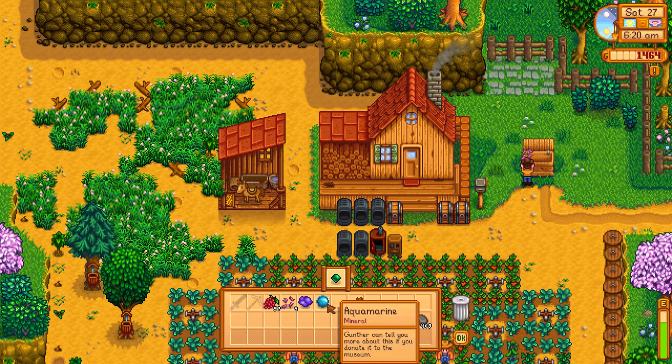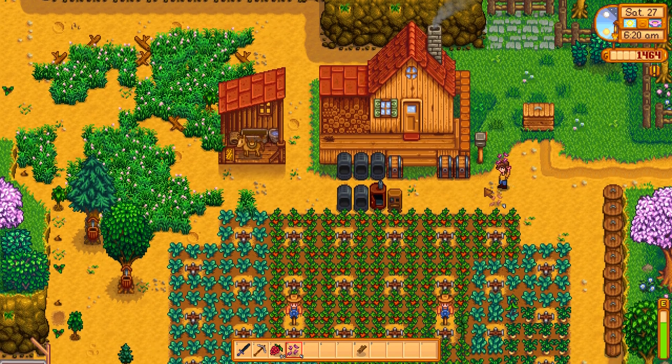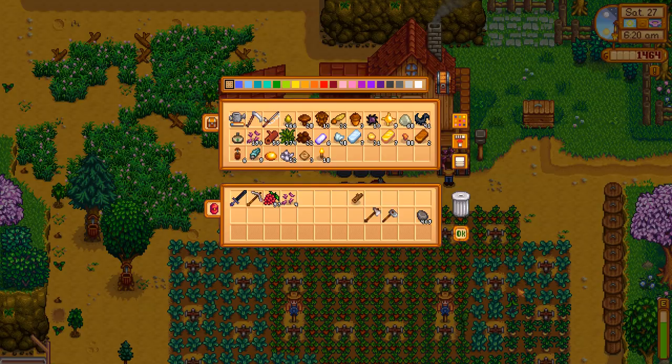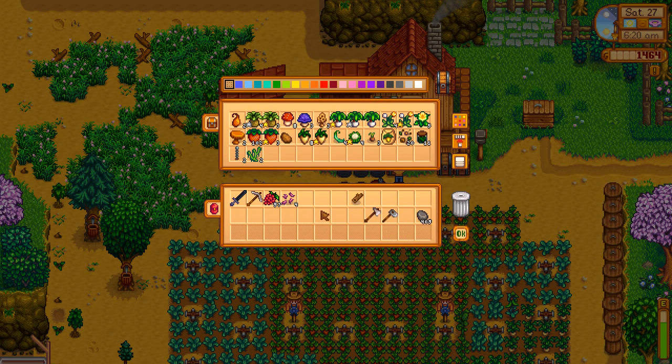We are going to be spending about 20,000 gold on our coops and animals — to build the barn, to build the coop, to buy chickens and buy cows. That is 20,000 gold. The summer crops that we need are about 22,000 gold, plus another 10,000 in fruit trees, and then we want to spend about 10,000 gold in fishing.